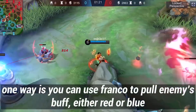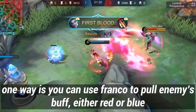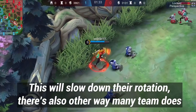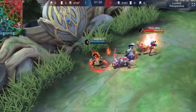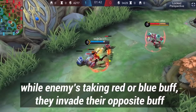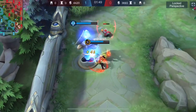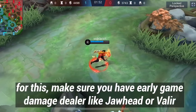One way is you can use Franco to pull the enemy's buff — either red or blue. This will slow down the rotation. There are also other ways. While the enemy is taking red or blue buff, you can invade their blue buff. For this, make sure you have an early clash dealer like Jawhead or Vanille.